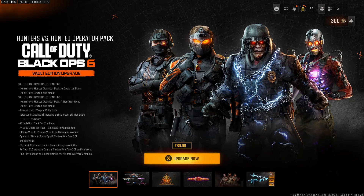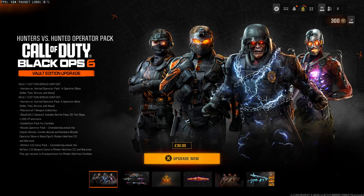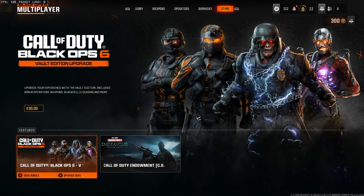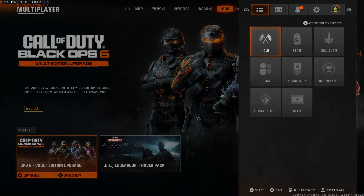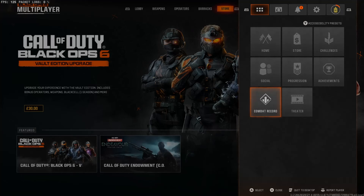For example, I've got right here the Call of Duty Black Ops 6 Vault Edition upgrade — obviously I didn't buy it, which is why I've still got it on here. You should have something in the store to click on. All you're going to want to do is just back out, then press Start and go down to your Combat Record, and then basically just back out of it.